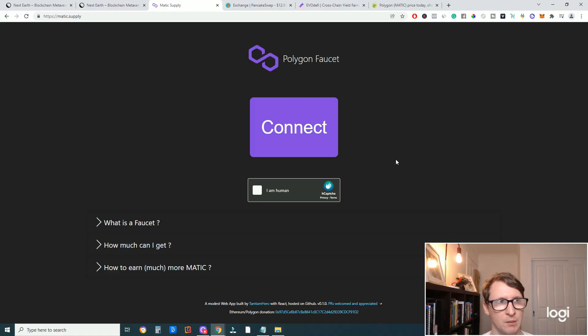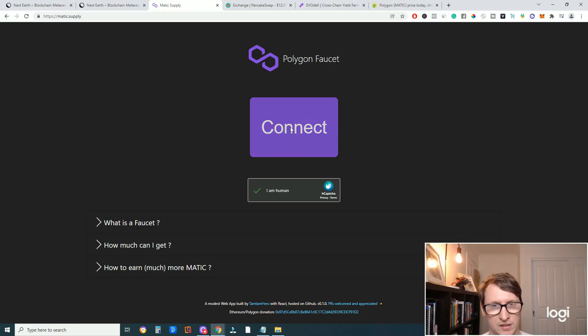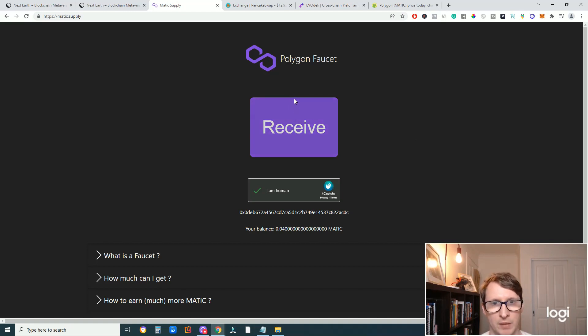Go to matic.supply — the link will be in the description below. You will need to get some Matic. Connect your wallet here, click the CAPTCHA saying 'I am human', click through the image challenges, then click Connect and select your MetaMask wallet. Then just click Receive and they will give you a bit of Matic so you have enough to pay for fees. This is only needed if you don't have any Matic at all on your MetaMask wallet.